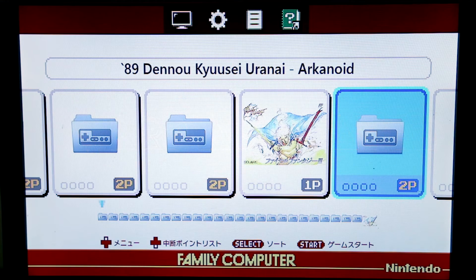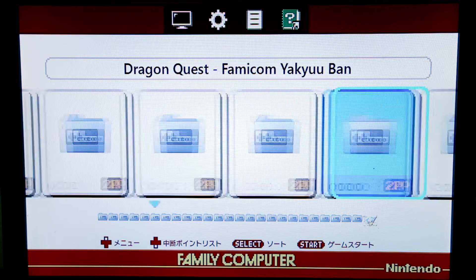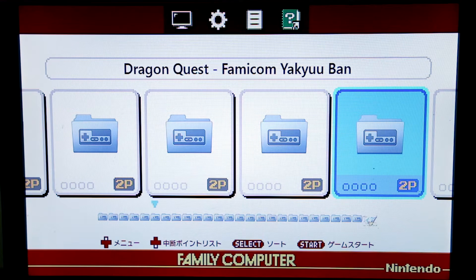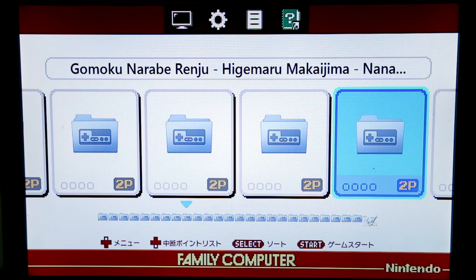I haven't seen too many videos on modding the Famicom Mini. This is the latest mod that just came out - you can pretty much put every game on it. I took about a thousand games from the ROM set and put them on there, then said no to any hack that wouldn't work because of mapping or something.